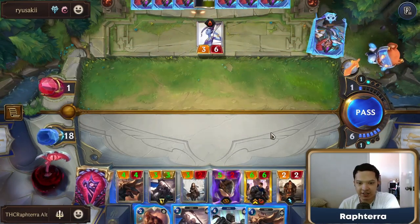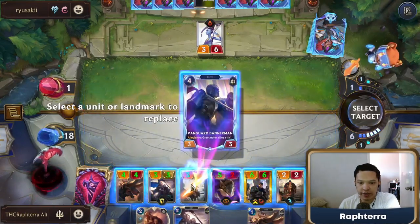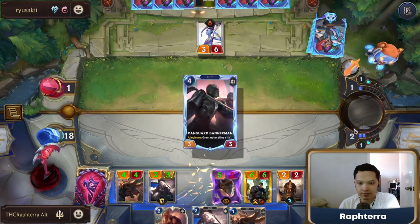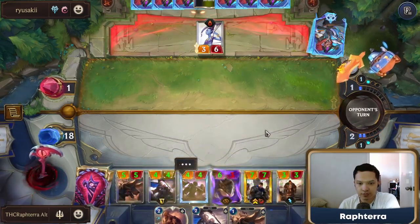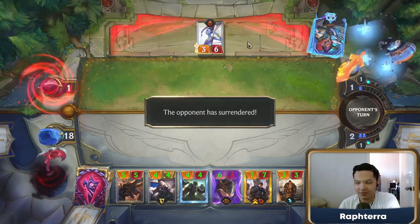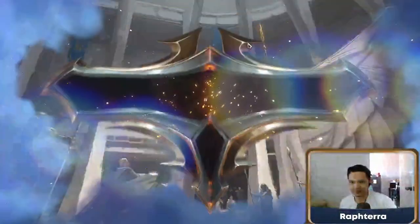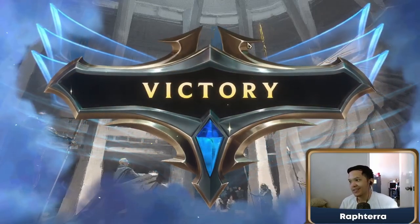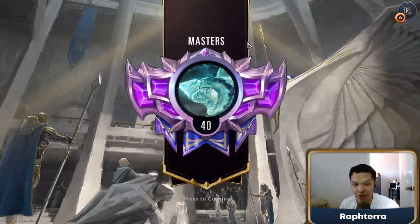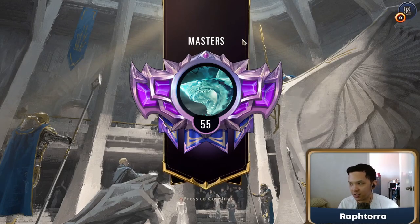It's a Rain Skysinger. We play Vanguard Bannerman — Raise the banner! Lift our spirits! We stand strong! Straightforward elite game plan. If you're a new player and you just want to win ranked games, just play elites. But one downside of elites: you have a losing matchup against the most popular deck, Jace Lux. But not everyone's playing Jace Lux.